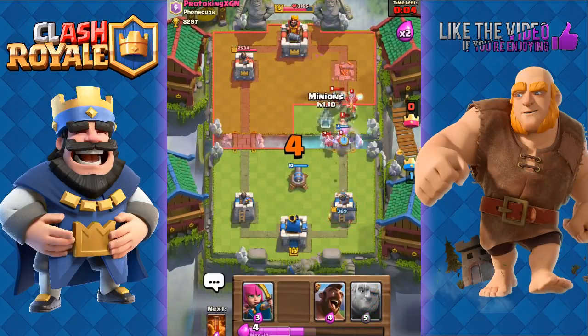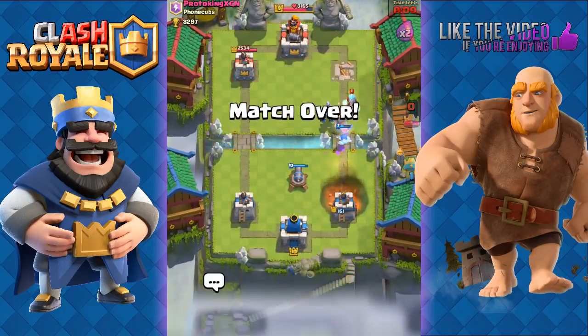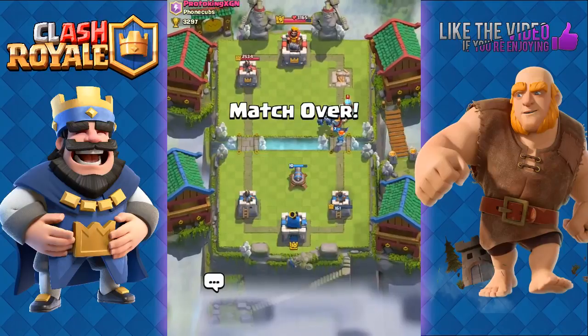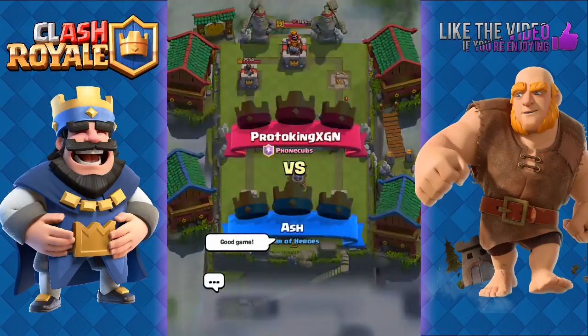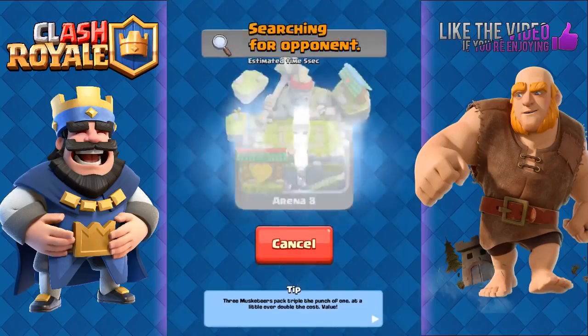He has a Princess so we'll use a Cannon, because we also know he has a Royal Giant — we don't want that Royal Giant getting off any shots onto our tower. But that's going to be game. Good game!